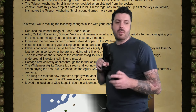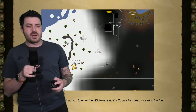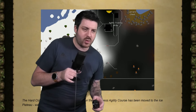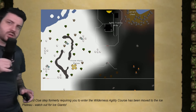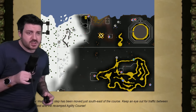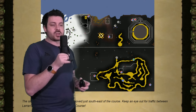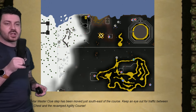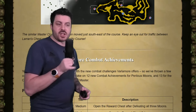If you don't have a looting bag, you'll get one when you pay the fee at the agility course. The hard clue step formally requiring you to enter the wilderness agility course has been moved, so you don't need to go into the agility arena anymore — it's not going to cost you 150k to do that step. The similar master clue step has been moved to just southeast of the course, keeping an eye out for traffic between the larynx chest and revamped agility course. It's there if it affects you; if it doesn't, who cares?